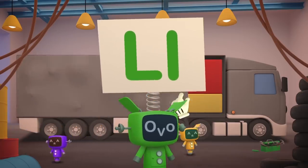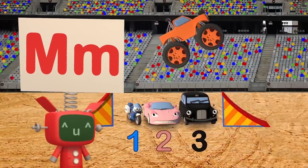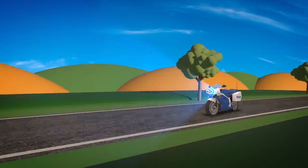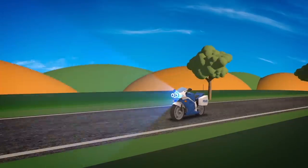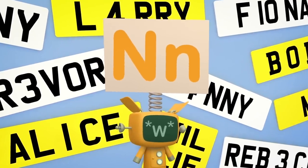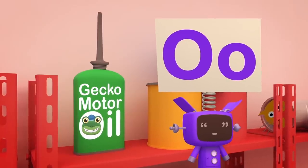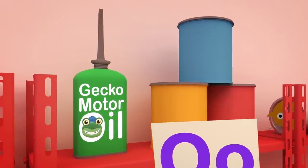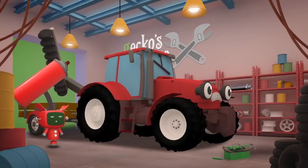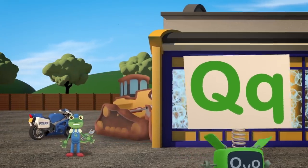L is for Larry the Lorry, lugging parcels from place to place! M is for Max the Monster Truck, who likes to jump and race! And also for Millie the Motorbike, who really enjoys the chase! N is for New Number Plates, so that we know who's who! O is for the Garage Oil Can — keeps them running good as new! P is for a nice new coat of paint, when scratches are a pain! Q is for queuing at the Car Wash, to clean that mud off again!